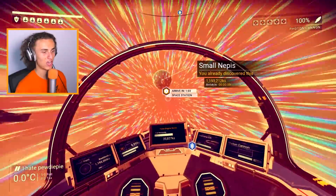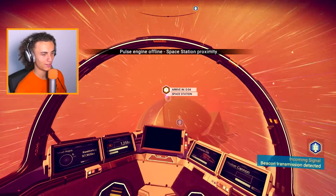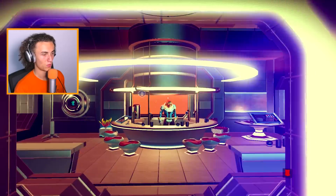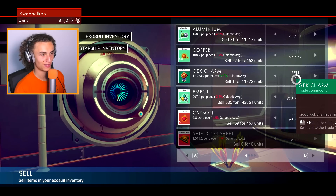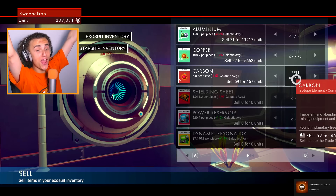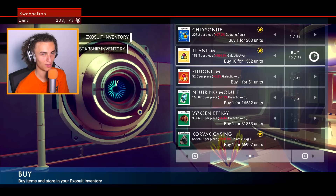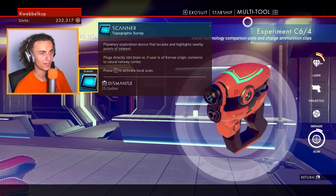All we need now is titanium, which I don't want to get on this planet, so we're gonna fly back and just buy some titanium because we are rich motherfuckers. Let's go to the space station. We can now go ahead and sell the Geck charm and loads of emerald. Look at all that money — oh my god, we're rich! Now let's go ahead and buy some titanium. We can now build this green laser — see how they all team up, that's just insane. Right now we have 230 grand and I want to get a better ship.